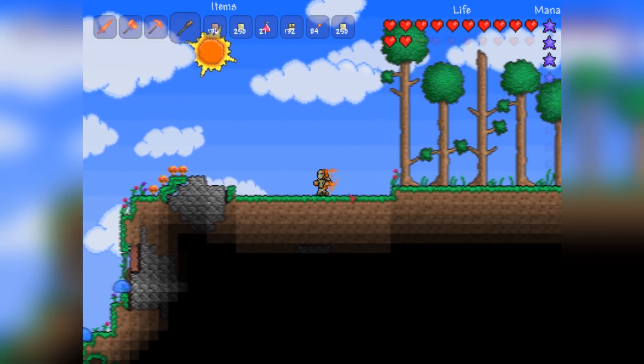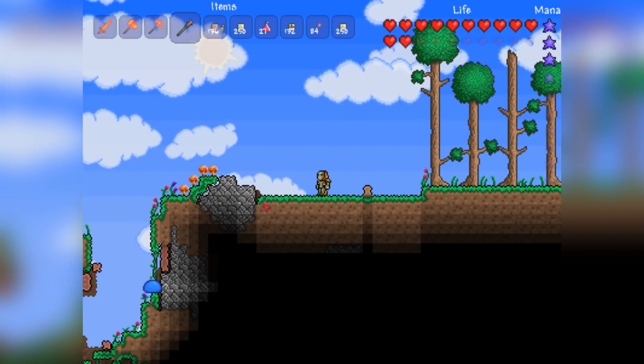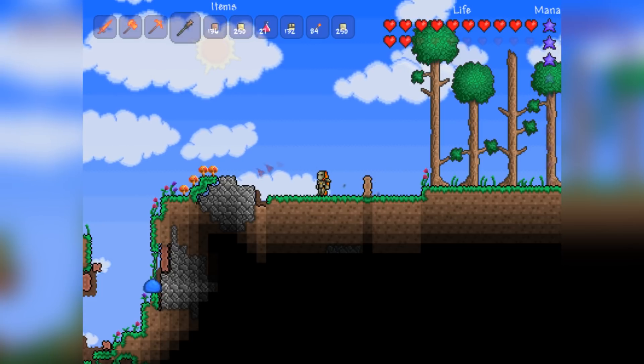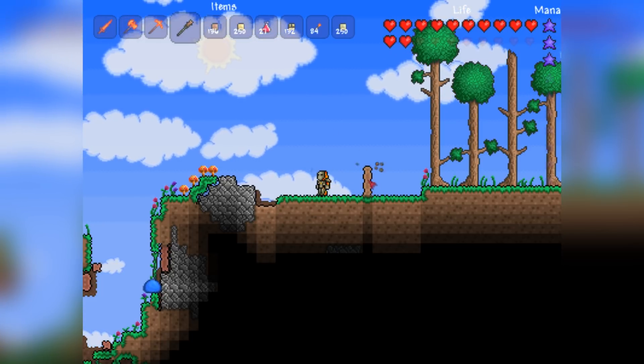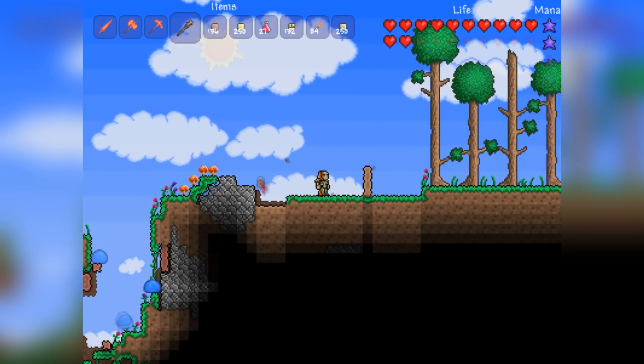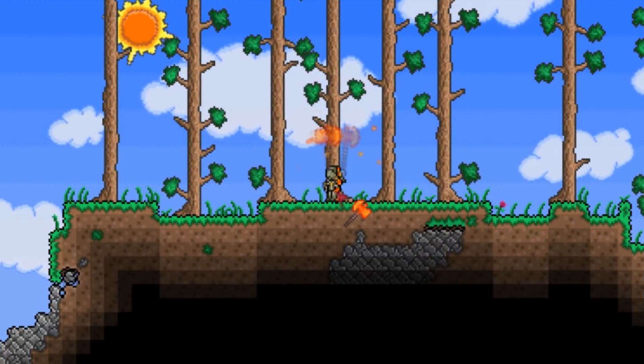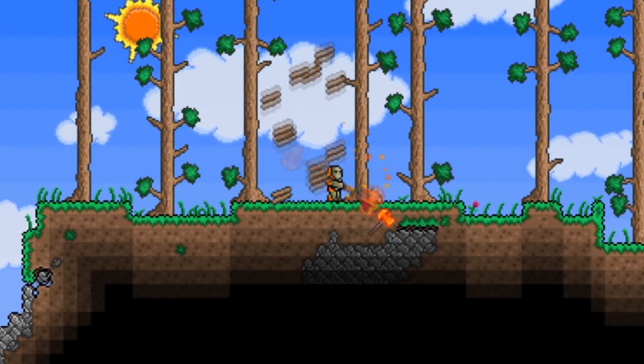The dirt rod moves around pieces of dirt and at the time you bought it from the dryad for 20 gold. It's a very simple mechanism — all you do is pick up dirt and move it around. However, at the time there was a fatal error: it does not interact with sand properly.